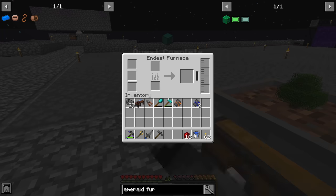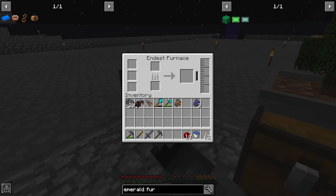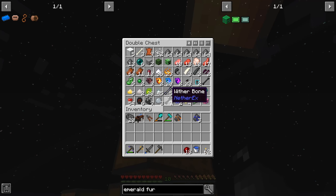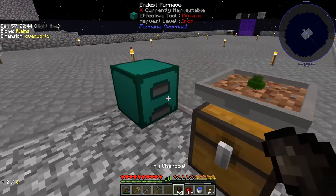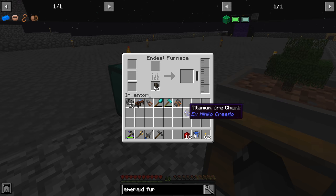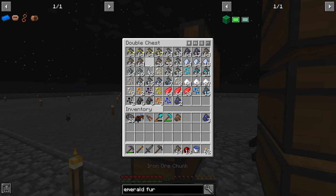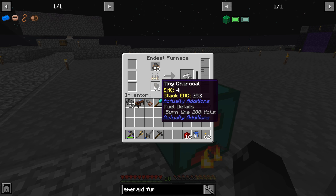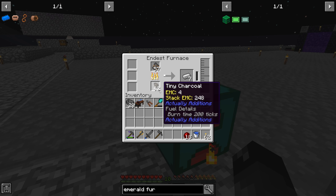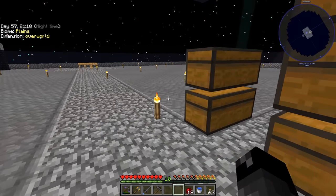Unfortunately this one isn't transparent like the other one, but it's better, faster, stronger. Let's grab some charcoal and throw a stack of iron in there — oh, that is really good! On one tiny charcoal we're doing just over six iron. That's really, really good. We'll just let that cook down and keep putting things in there.